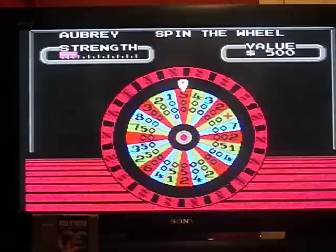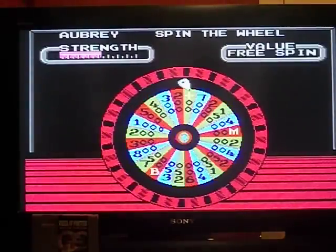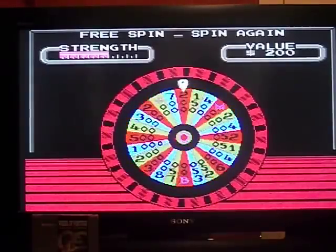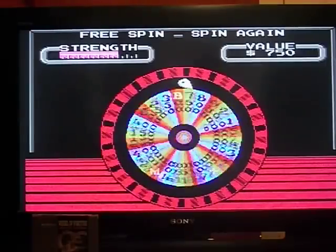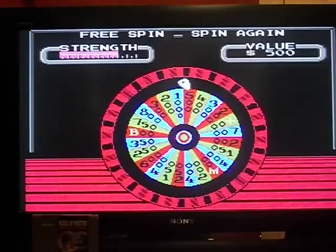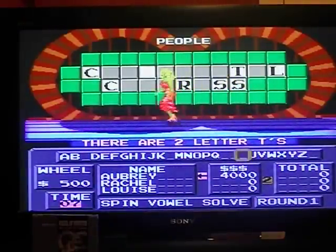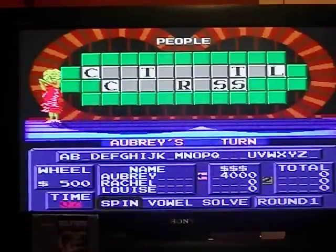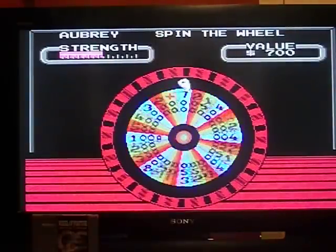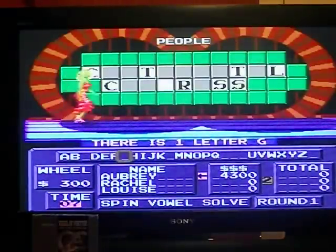Spin the wheel. Got a free spin — another one. 1,000... no. 500, call T — two T's. So I have $4,000. I'd like to keep going. 300, call G — one G, that's $4,300.